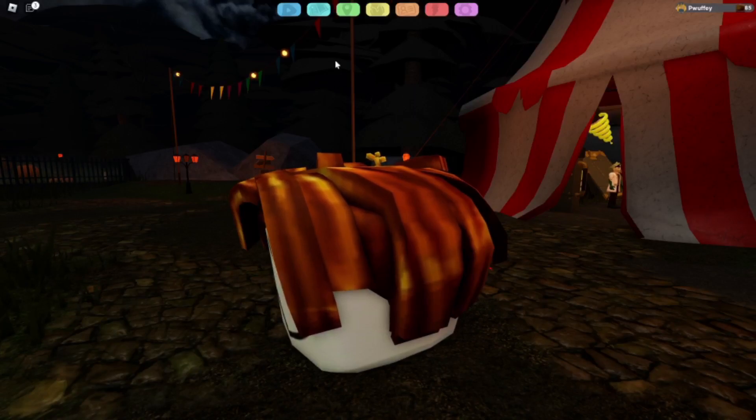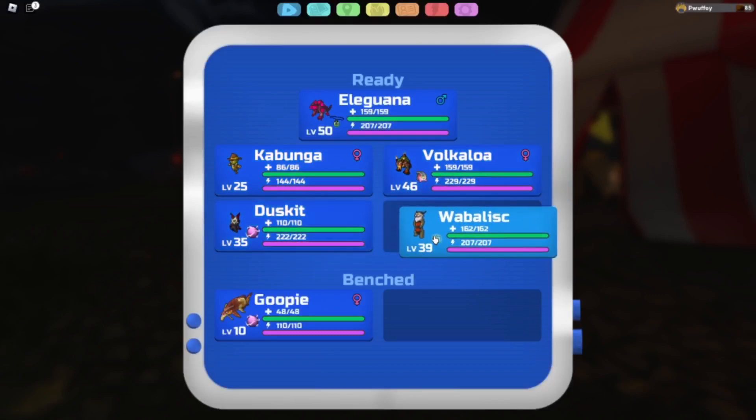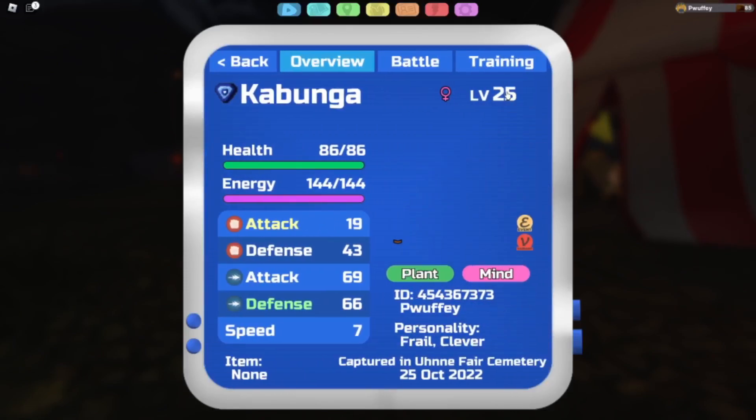First I'm going to go through the ones that I've made videos on in the past week: Kabunga Vocal Lowered, Melee Dusk, Wabalisk, and Defensive Arapaiga. I didn't show the sets in the videos, so here they are. First, the Halloween Kabunga — it's frail and clever.